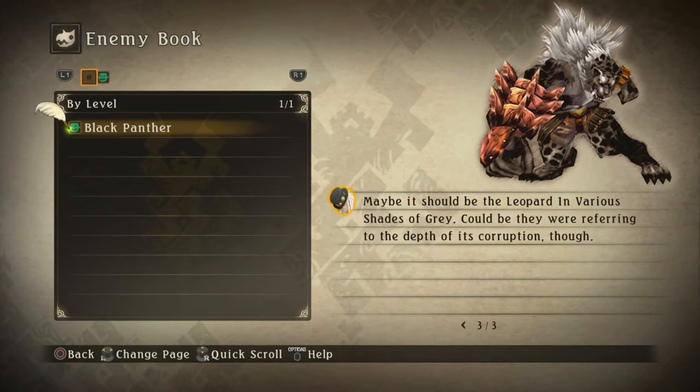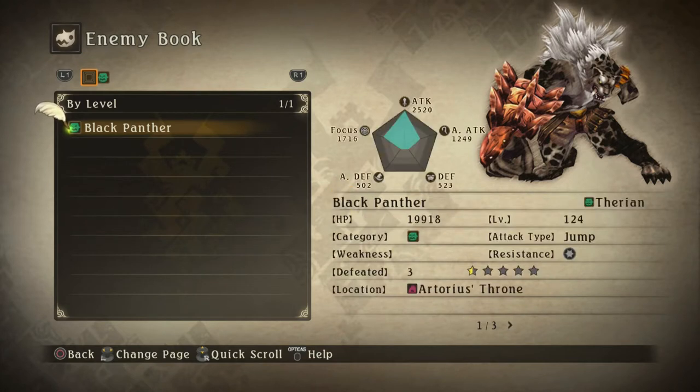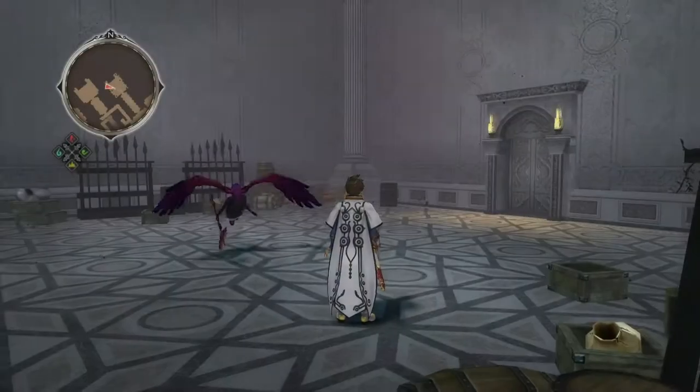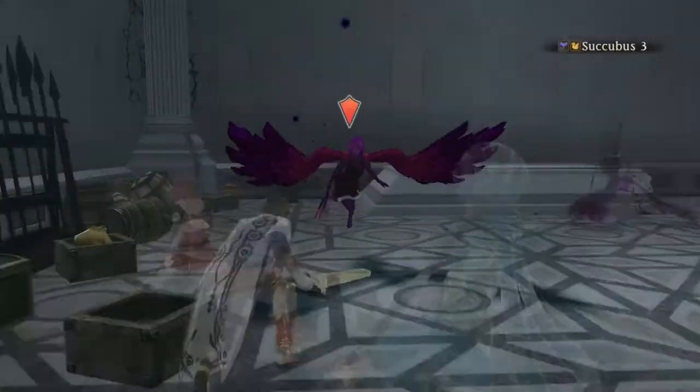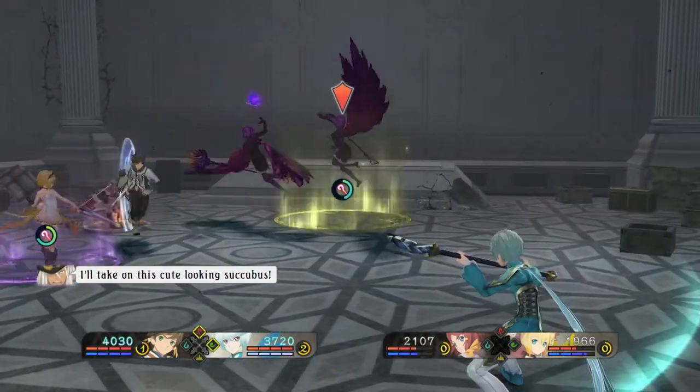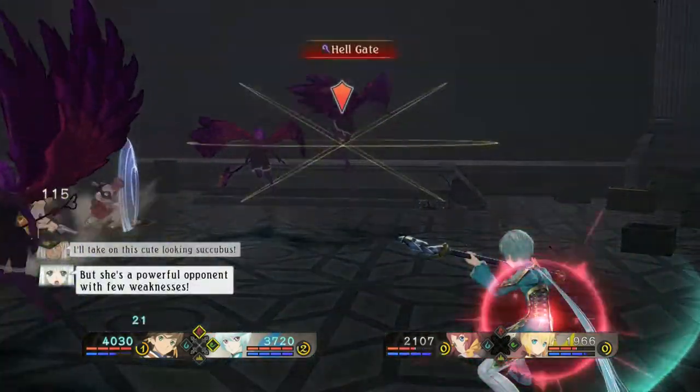Maybe it should be a leopard in various shades of grey. Could be they were referring to the depth of his corruption though — that's more likely. I'm gonna have to fight these though. This one's new, it's a succubus. I'll take on this cute looking succubus, but she's a powerful opponent with few weaknesses. We've come this far, we can't lose yet.